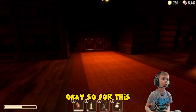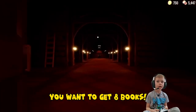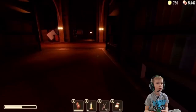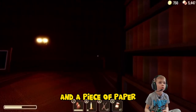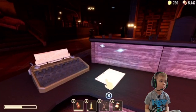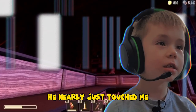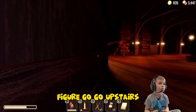Okay so for this you want to get eight books. All you need is eight books and a piece of paper — and this is the piece of paper. He nearly just touched me. I think I'll go upstairs.